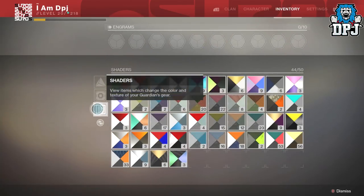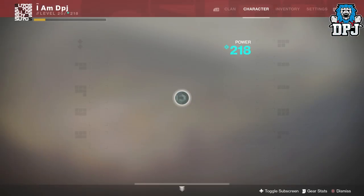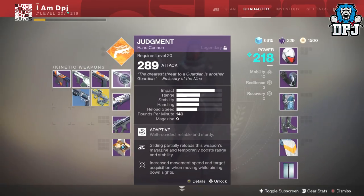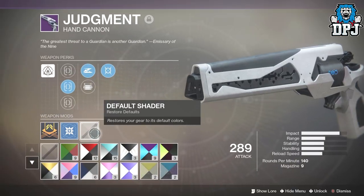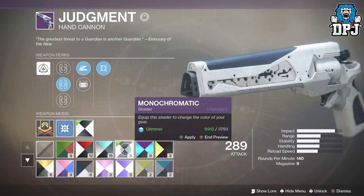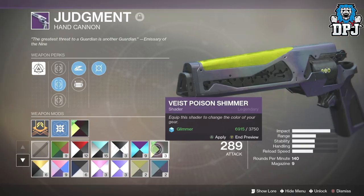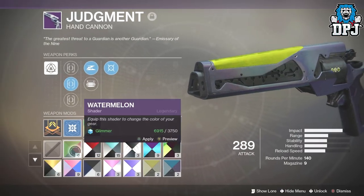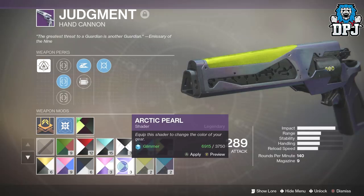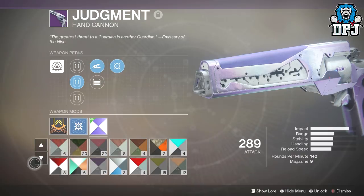We've got shaders and loads of mods which is fine - you can trade mods with the gunsmith for legendaries. The shaders we got: monochromatic, which I haven't seen before - let's check that out. I put it on a Judgment hand cannon from Trials of Osiris - looks decent. I also got Voiced Poison Shimmer, which is pretty nice looking. My favorite though is Arctic Pearl - only got three of each so I can't do a full loadout.